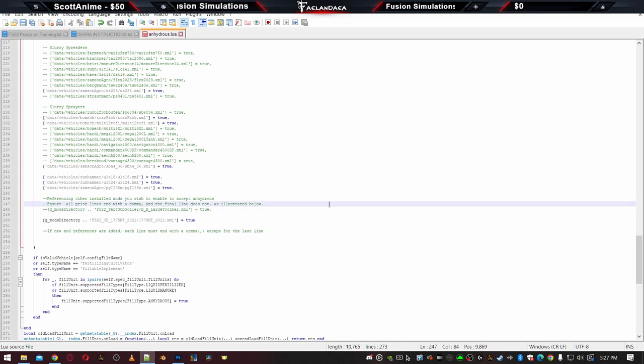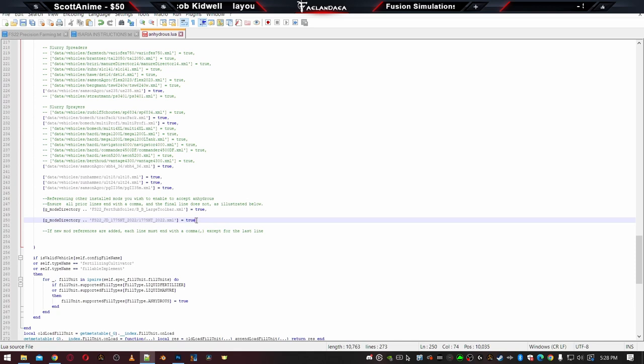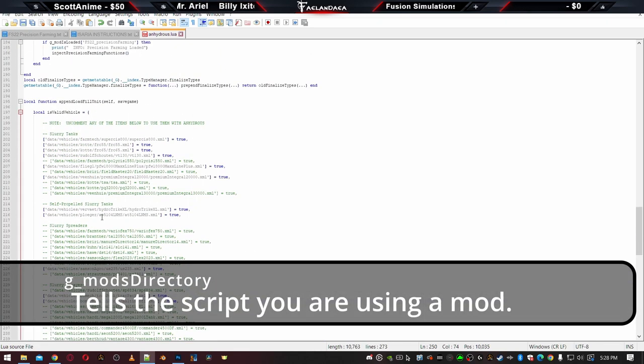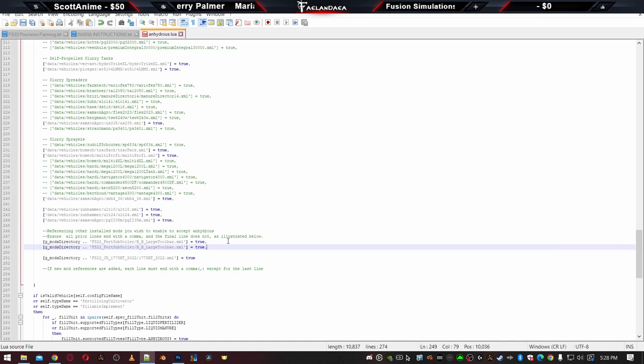Now let's scroll down here to the section: referencing other installed mods you wish to enable to accept anhydrous. Ensure all prior lines end with a comma and the final line does not, as illustrated below. For example: G underscore mods directory, subsoiler large toolbar, true — that line has a comma, and the last line does not have a comma. This is a continuation of all the lines above, which all have commas. To make things easier, what I like to do is just copy the line that has a comma and add it above the final line that doesn't — that way we're consistent and we don't forget to delete a comma or anything like that.